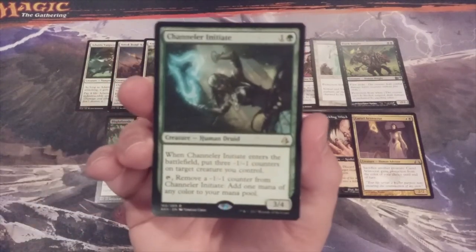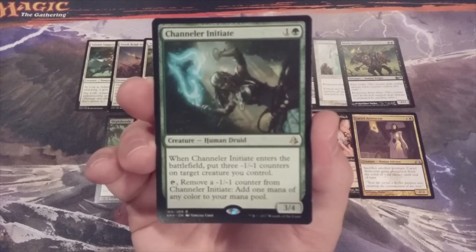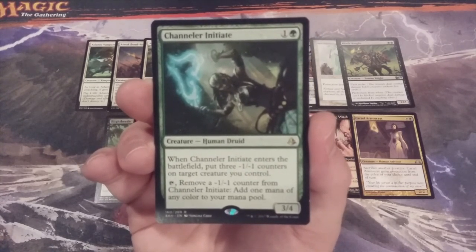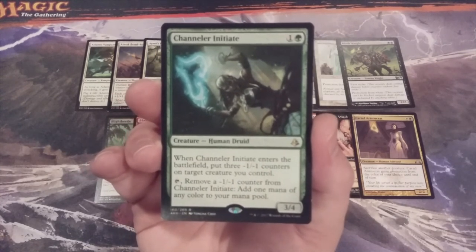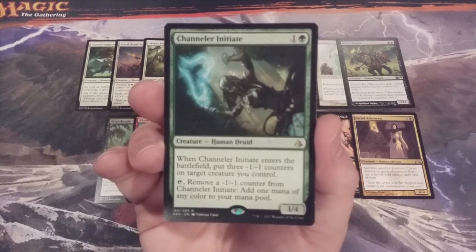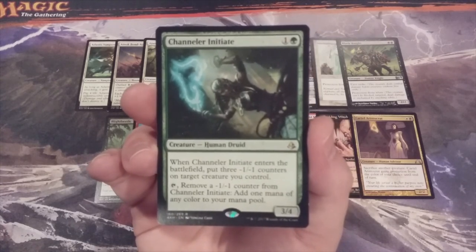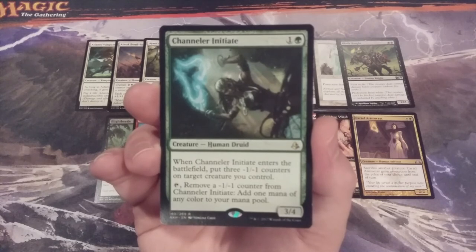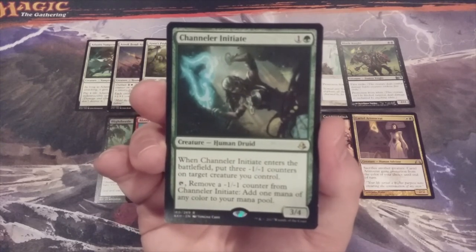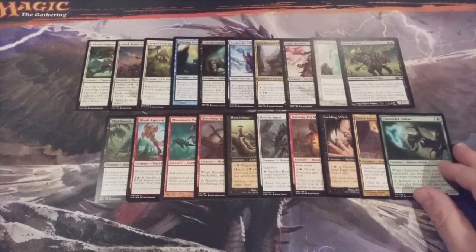The twentieth and final card for this installment is Channeler Initiate, a 3-4 Human Druid. When it ETBs, put three minus one minus one counters on target creature you control. Tap to remove a minus one minus one counter from Channeler Initiate and add one mana of any color to your mana pool. You want those three counters on Channeler Initiate itself, so it comes into play as a 0-1 with three counters. During your next turn, you can tap to remove one counter, add a mana of any color, and get ahead on the mana curve by casting a creature spell one mana ahead of curve. Channeler Initiate is creature number twenty in the CMC 2 spot.